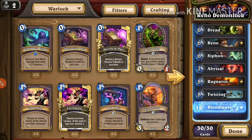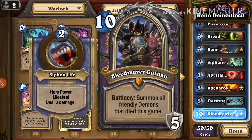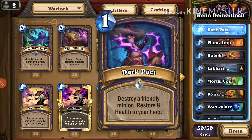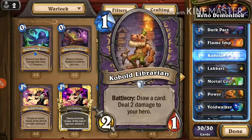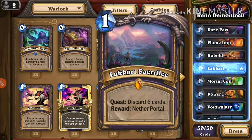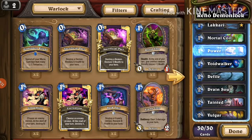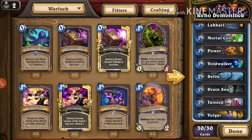So this is a Reno Demon Lock — it has Reno inside and demons inside, and the big finisher is Blood Reaver. First is Dark Pact — I'll explain that later. We have Flame Imp, great stats, one mana 3/2. Cobalt Scalebane is a new card I want to playtest. Mortal Coil is good card draw. Power Overwhelming can trade up into bigger minions and is generally good for Warlock.